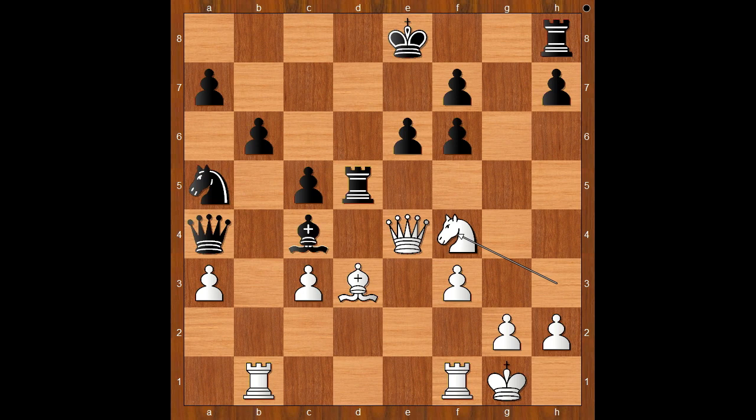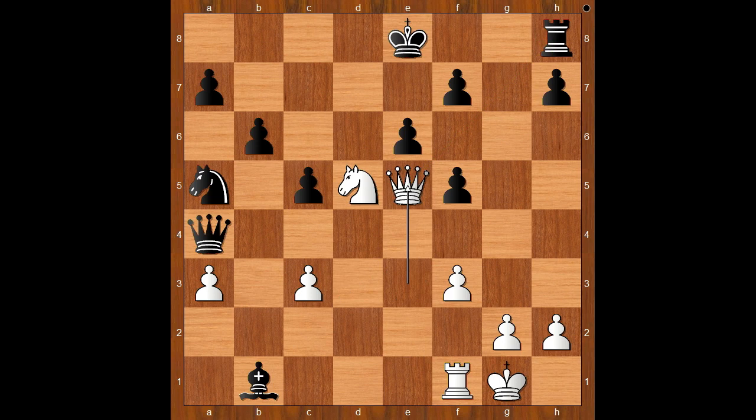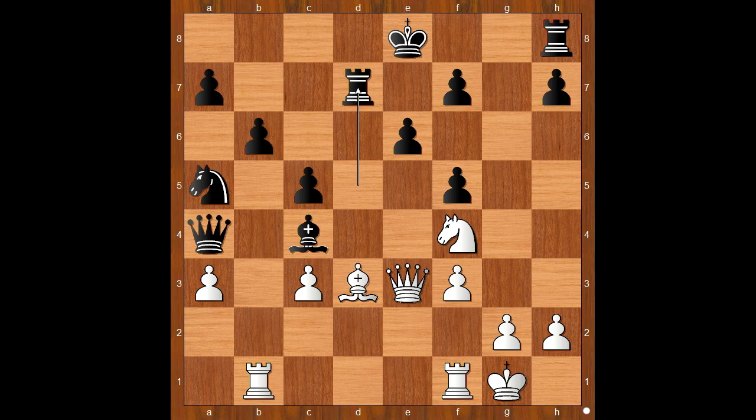Queen to e3. Rook to d7. Bishop takes on d3, then knight takes on d5, and after bishop takes on b1, queen to e5 — white stands better. Back to our game, Rook to d7 was played. Queen to e5, threatening to capture the rook.